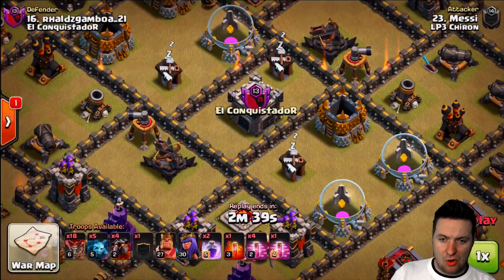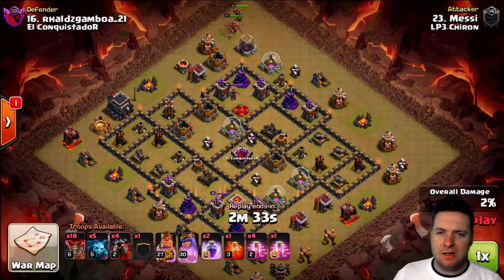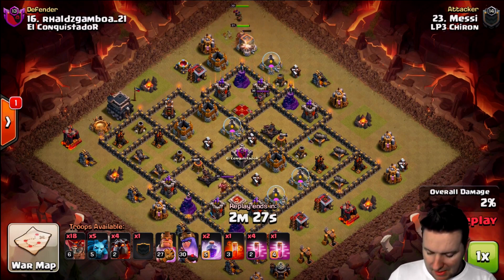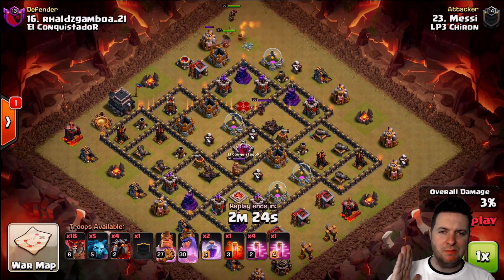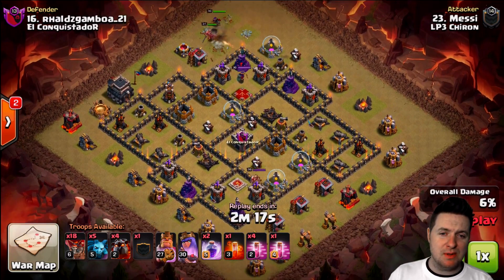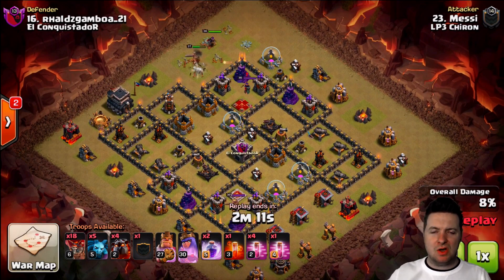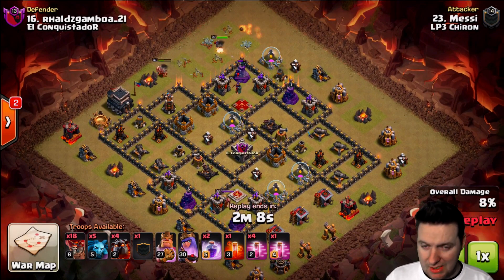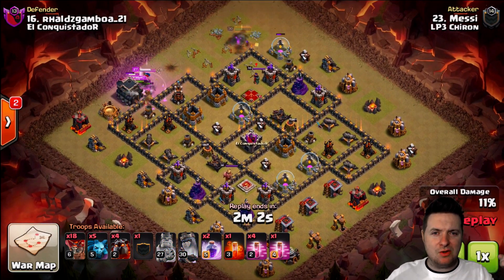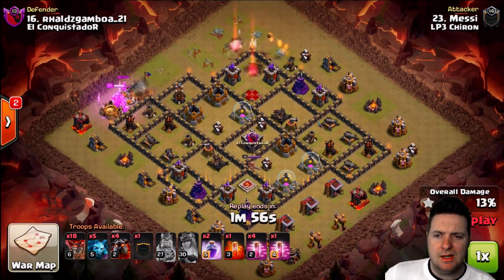The last one we're going to jump in on is a heavy quattro. You don't see too many of these quattro lava loon attacks anymore — there's usually some kind of tanky kill squad phase. You don't see basically just hounds, loons, and minions anymore; it's something that's kind of gone by the wayside. But if you can pull this off, you are pretty good, and it's also really base specific. You can't just go YOLO on pretty much every base — you've got to make sure you're finding a base like this one, which was rolled out with two air defenses flanked on each side, a little susceptible to being taken out.